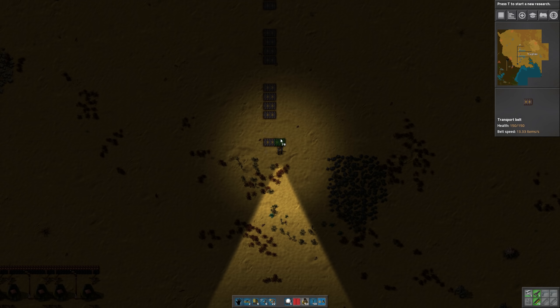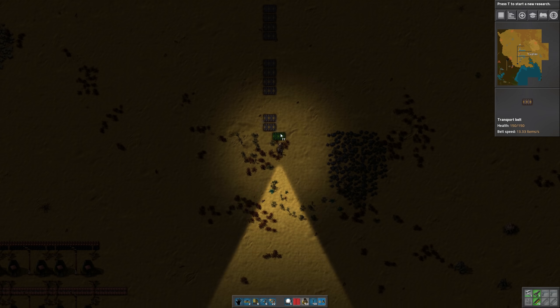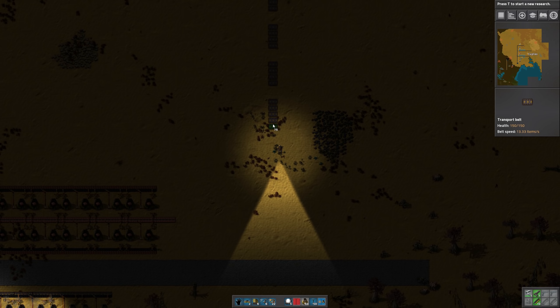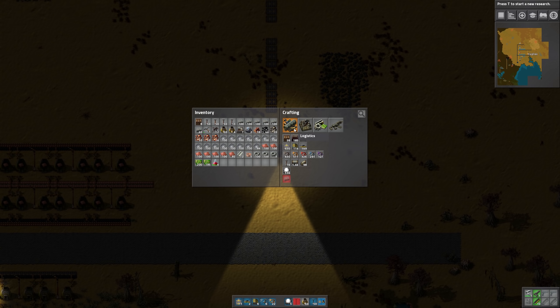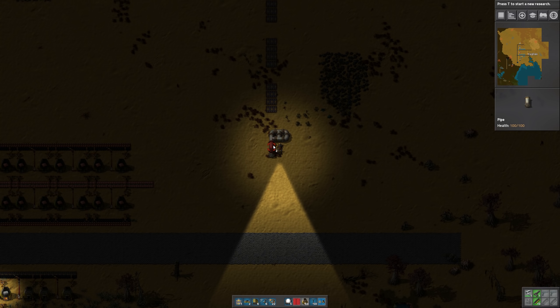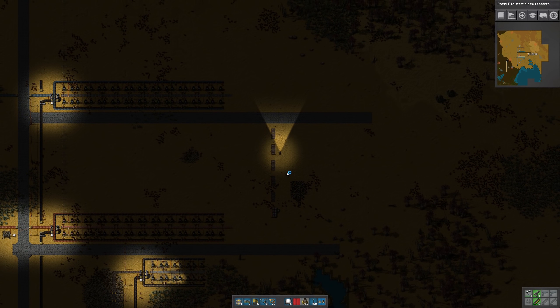We're going to need two belts of green circuits, one belt with red circuits, one belt with blue circuits, a space of two, one belt of steel, one of plastic, one of stone brick — and I think we might want stone as well. I'm going to put engines too. That'll be our main materials, and then I have a few extra belts for whatever, plus space to run some pipe.